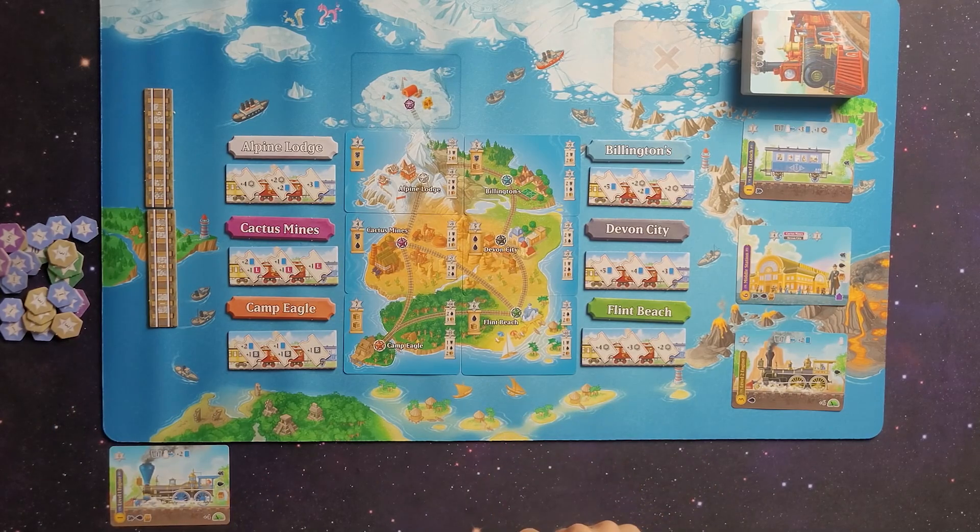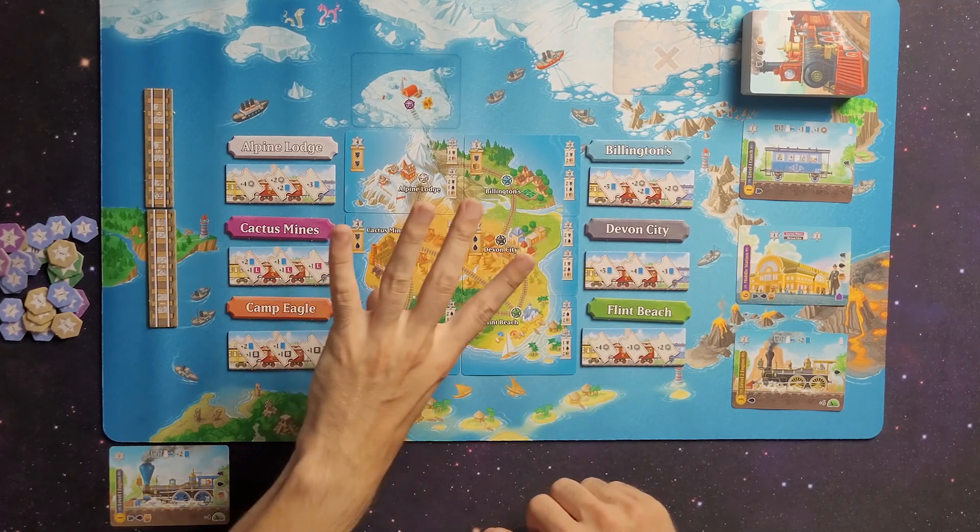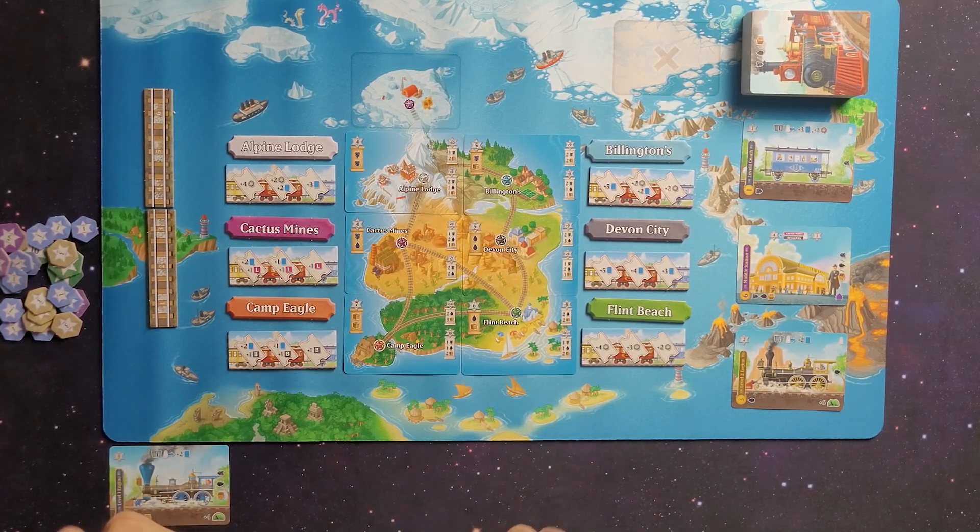Let's talk about how to play Isle of Trains very quickly. On your turn you're gonna take up to two actions. You have four possible actions to take from: Take, Build, Load, and Deliver.